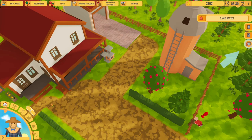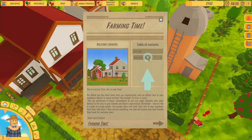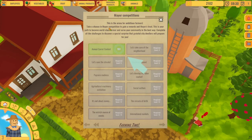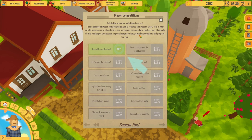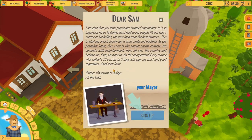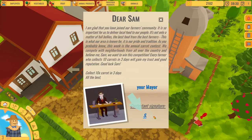Now let's take a look at the daily newspaper. There are two competitions - mayor competitions, which are kind of like challenges. Take a chance in mayor competition to gain rewards and mayor's trust. This is your path to become a world class farmer and serve your community in the best way. Complete all the challenges to discover a special surprise. First is the annual carrot contest.